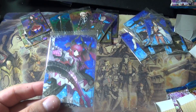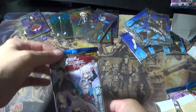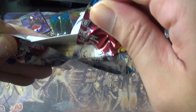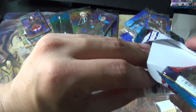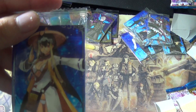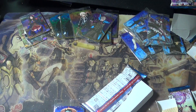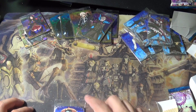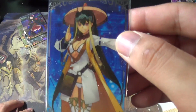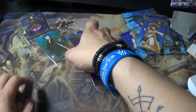Pack nineteen — another Mecha Eli. Last pack! Can we get the secret or another super rare? Pack twenty — Sanzo-hoshi! Wait, she's a normal? She's a five-star caster in the game — kind of weird she's just a normal here. But okay.